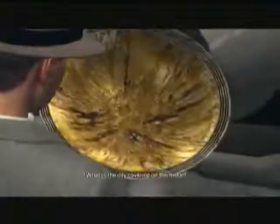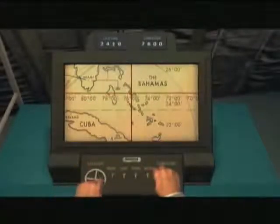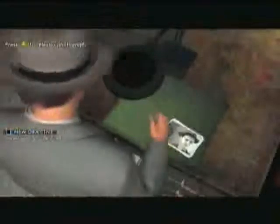Once you're done with that you're going to head up the plane and at the very top you will see a thing that gives you longitude and latitude. I didn't pay attention to the longitude and latitude so this took me a lot longer than it needed to, but it gives you the Bahamas. Then you're going to head back to the police station.